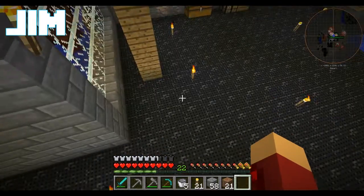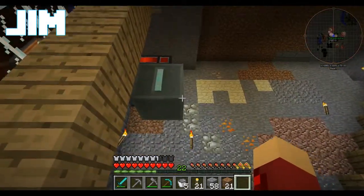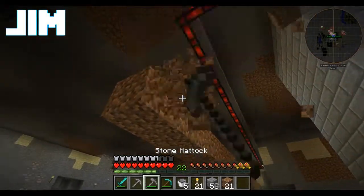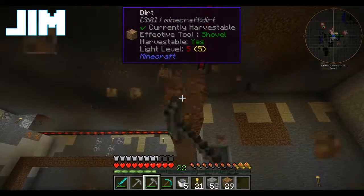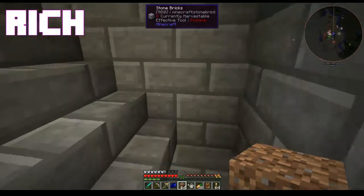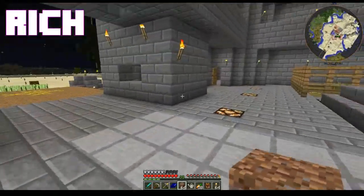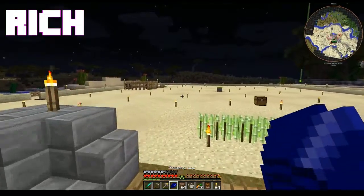You gotta have more dirt down here. Let's check the other chest. I am out of cable - I'm so close. Our capacitor bank is already full! Told you. From here you've gotta build the stuff so you can make vibrant capacitor banks - they hold 25 million RF each. We'll get there, don't worry.